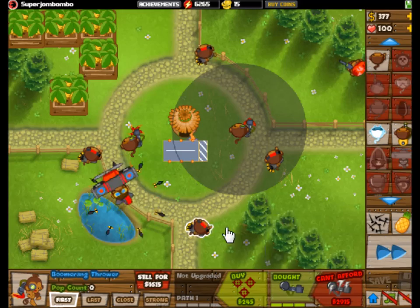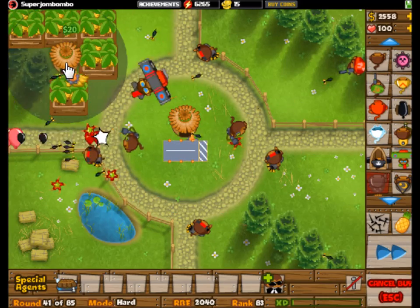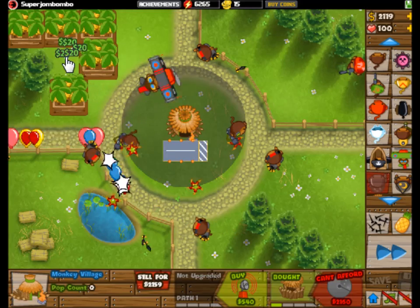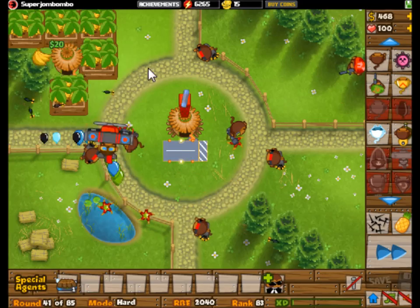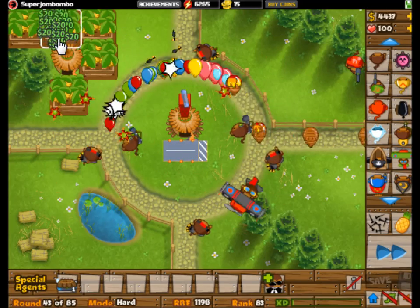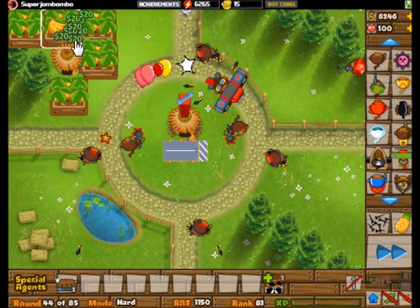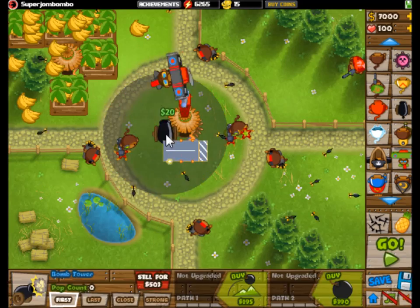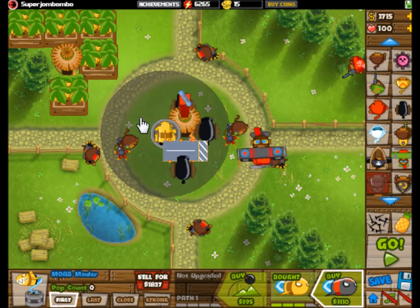You could go with a 2-3 monkey ace if you wish, but I don't think that was the best bet. I wanted accuracy — I didn't just want massive amounts of popping power. I wanted nice, accurate popping power, especially for things like ceramics and camo bloons. Level 43 is also a very difficult level. So the monkey ace was really only used for those levels between about 39 and 46. But he is also a little bit helpful on the later levels.